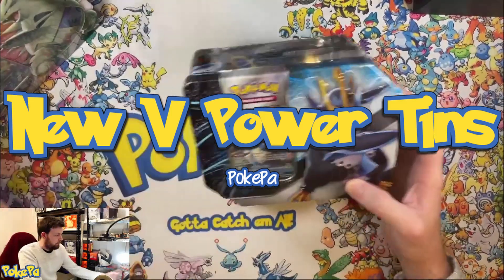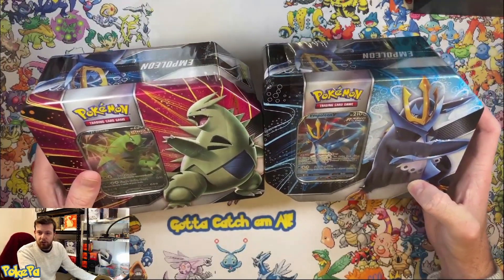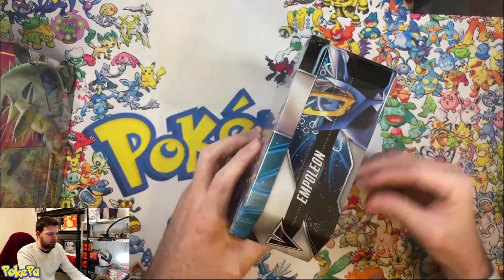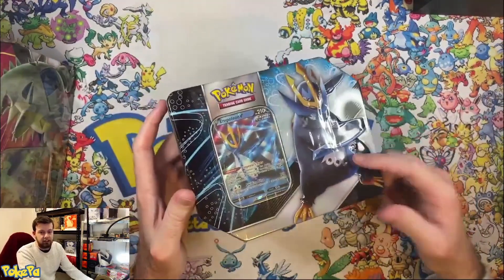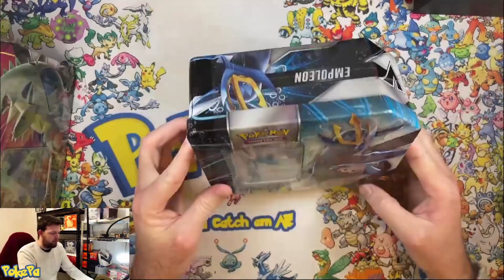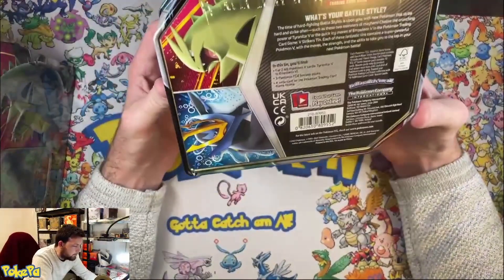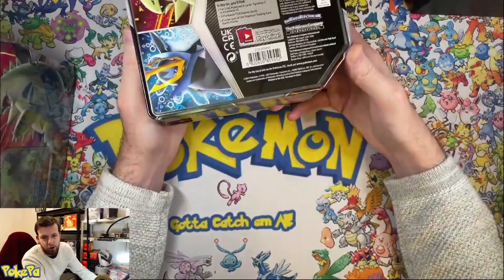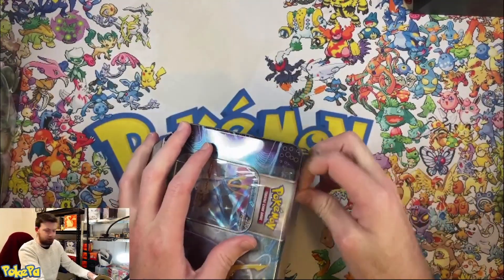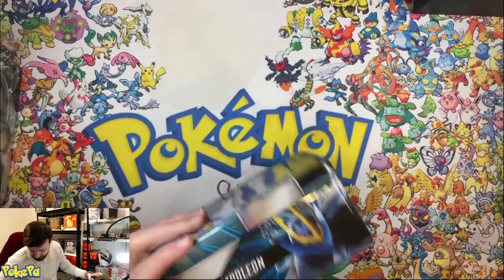So I've got these new tins. I hear there's some pretty cool older stuff in here — not 100% sure what, but I guess we'll find out. I think I read something about some team-ups in here. If they end up being good, we might have to start mass buying these because I feel like these are going to be bonkers. I think they're $45 or $50 at the moment and they come with five ETBs.